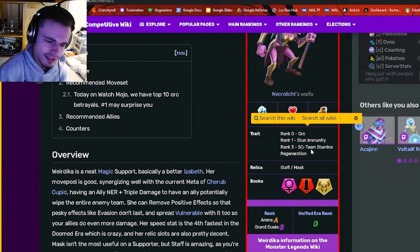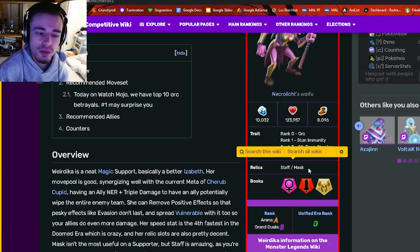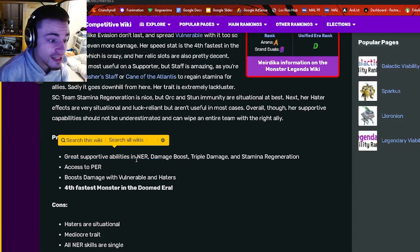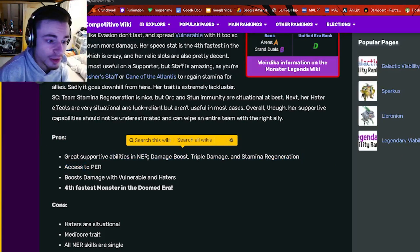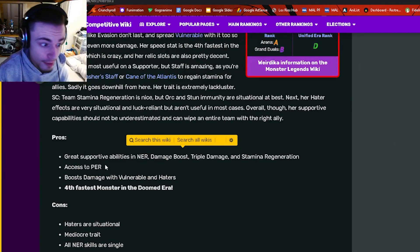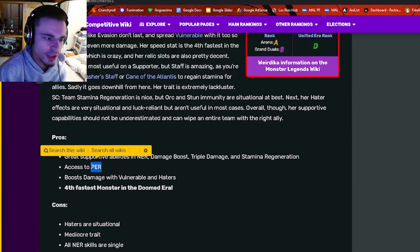His relics are staff and mask, which are pretty good. His pros include great supportive abilities like NER and PER, as well as damage boost, triple damage, and stamina regen, which are all things that a support should definitely have.